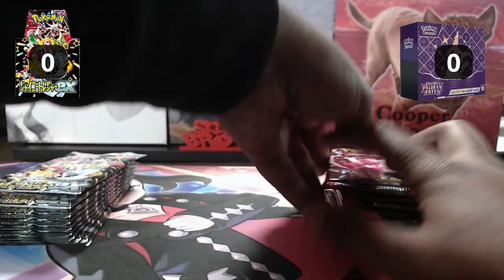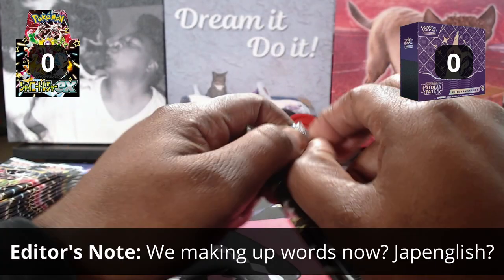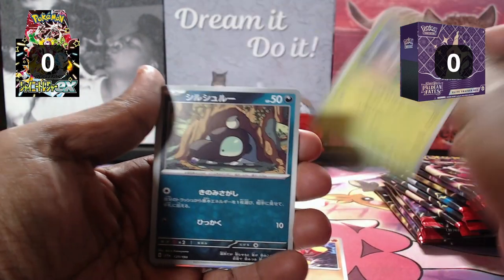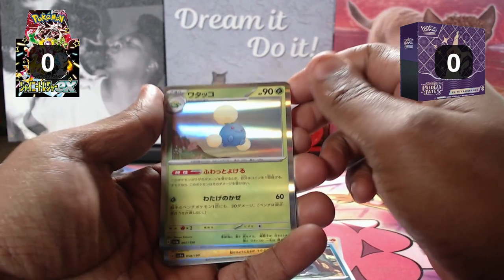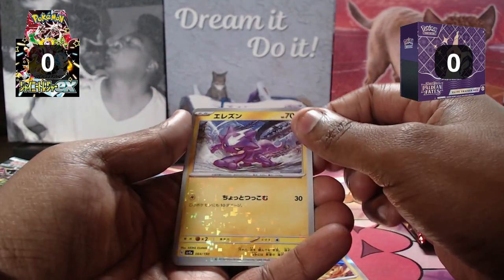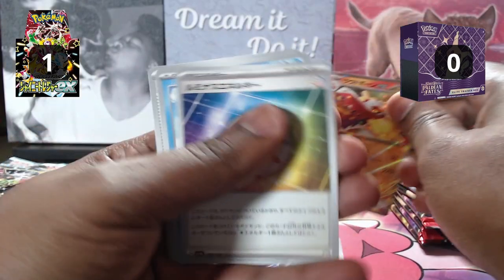We're going to alternate as we go — Japanese, then English, then back again. In our first Japanese pack, we have Charcadet, Scyther, a Holographic Jumpluff, Holographic Electrode, a Reverse Toxil, and our first hit — Della Dirge EX out of the Japanese set.